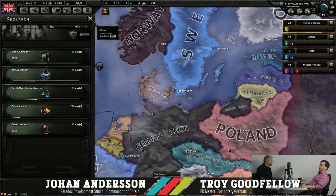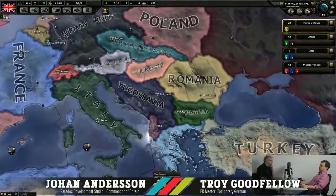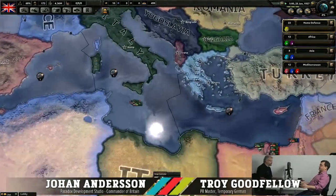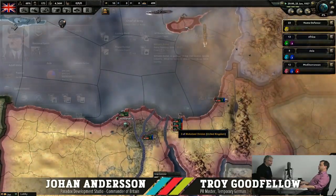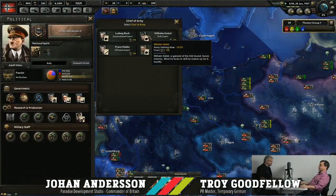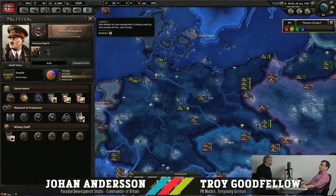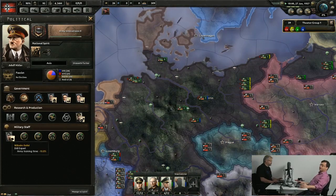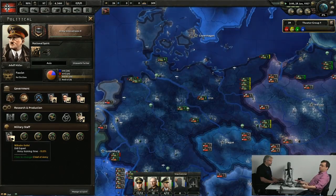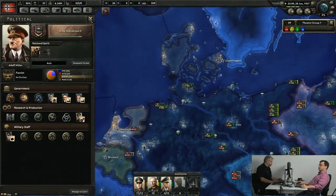You've got to think carefully about which people you hire. Bomber Harris isn't somebody you need right now, so you can save that for later. Right now, what I need for Germany is a drill expert that speeds up my army training time — that means I get my experience back a lot faster when they're exercising. It's quite a valuable person to have. Later on, when the war starts, I might want to swap him out for somebody who can actually help me in the war instead of training.